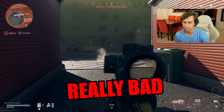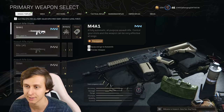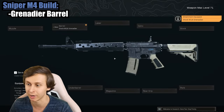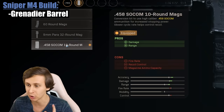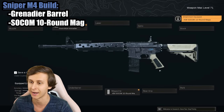In today's video, I'm going to make another really bad loadout class that you guys suggested. It seems like this comment was your guys' favorite by far. So we're going to do another M4 class, and he said to turn it into a sniper. We'll put the grenade barrel on it because that is the longest barrel and gives it the most range. For the ammo, I think he's referring to the SOCOM rounds because that's the higher damage one. The SOCOM rounds make sense because it's higher damage, slower fire rate, less ammo. It's perfect for a sniper build class.